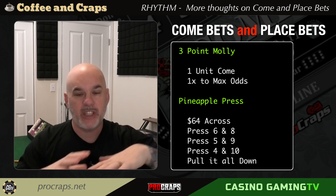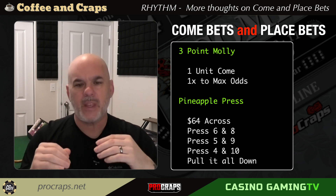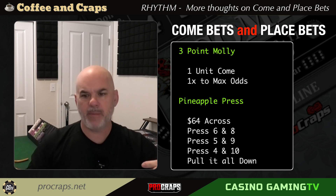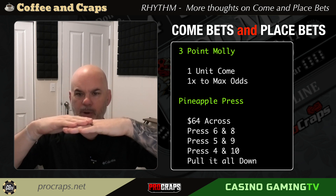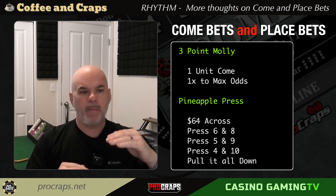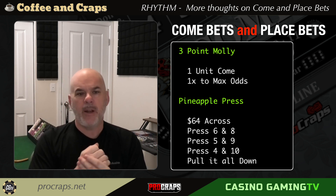What I want to do today is roll out the standard three-point Molly — not the three-point Johnny that I do, the normal mathematical Molly. Along with that I'll roll out a 64 across pineapple press: a typical place better with a cross bet, one-two-three hits, the fourth hit we come down. We're going to do a three-hit progression with the regression built in versus a three-point Molly. I want to show you that because of table rhythm and where the edge comes into play.